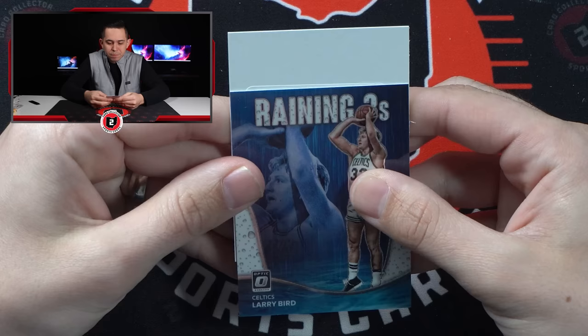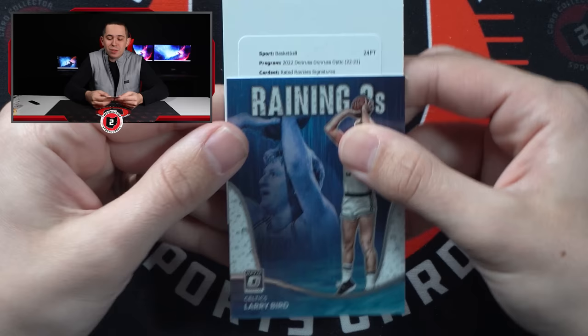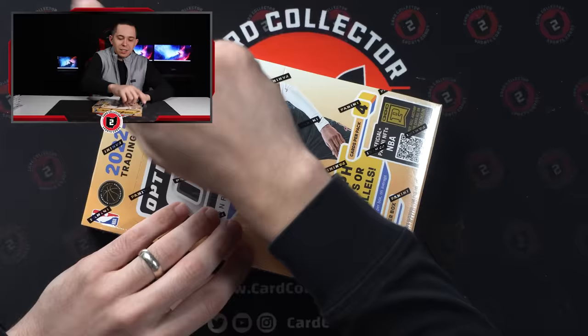Alright, Basketball Optic - good start. Rated rookie signature - just a base rookie auto, not numbered. Who could it be? AJ Griffin. Tough - AJ Griffin. Well, maybe it's the random box 36 that's going to be the winner here, because box number two was anything but.